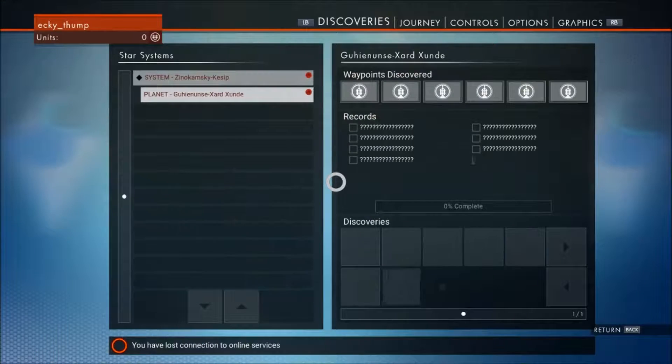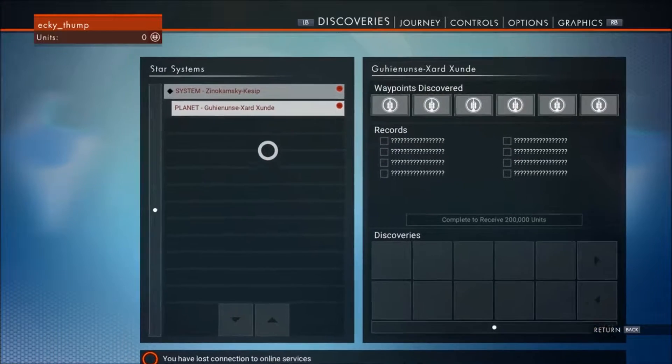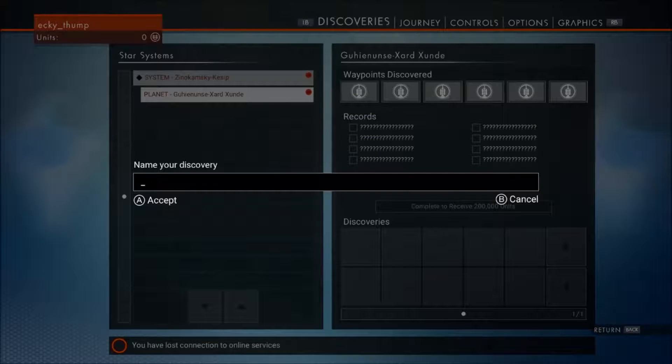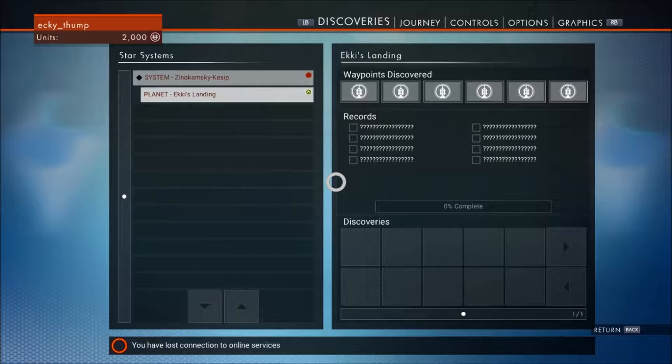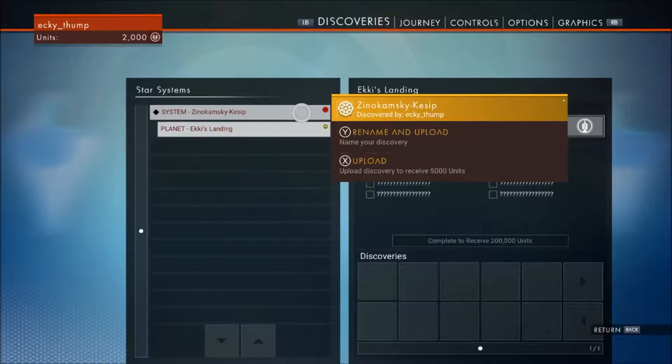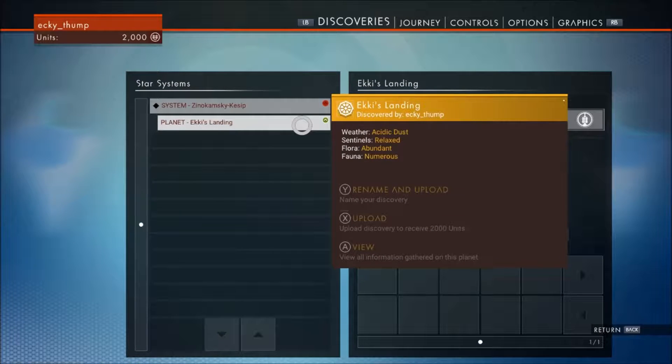A fantastically named planet. Let's go ahead and rename it. Here we are — we can rename and upload. So that is how you can make money in the game basically. You discover things, you upload them to the Global Atlas. You receive universal credits for discovering things and uploading information to the Atlas.